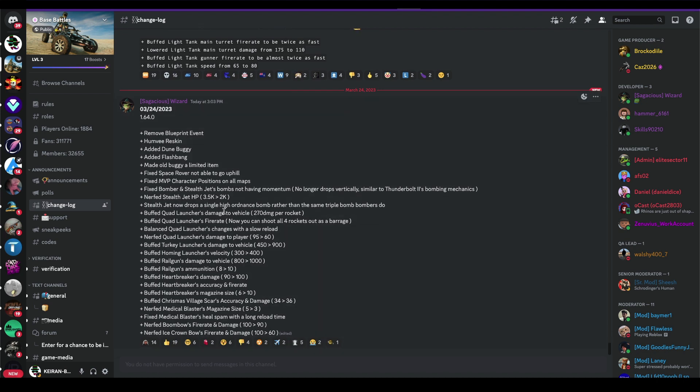Nerfed stealth jet - now it's only 2k health instead of 3.5k. Oh wow. Stealth jet now drops a single high ordinance bomb rather than a triple bomb. Interesting.